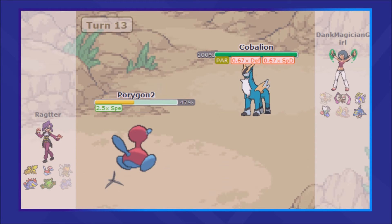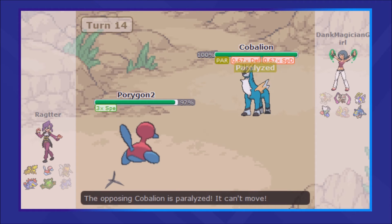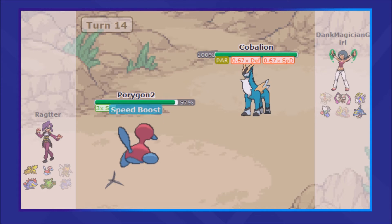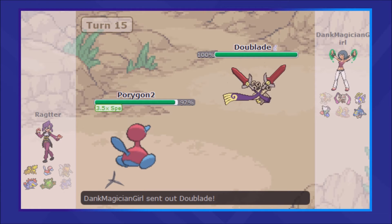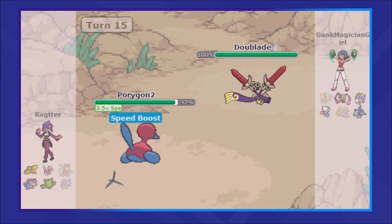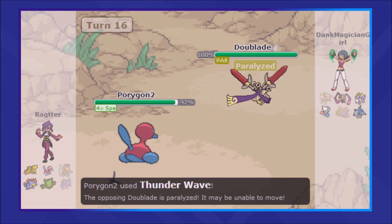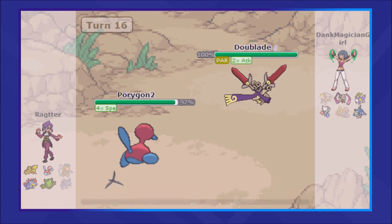Make everything slow so Feraligatr can set up easier — that's the plan with this team anyway. Cobalion goes for Close Combat, lowers its defenses, I'm able to get a Recover off, and Cobalion gets fully paralyzed in the end. My opponent switches out into the Dewblade, who takes my Tri-Attack perfectly, obviously being a Ghost-type, but it does leave me open to go for another Thunder Wave.